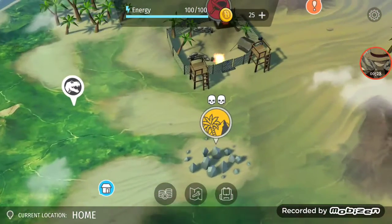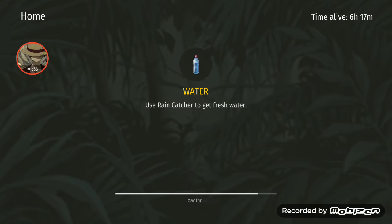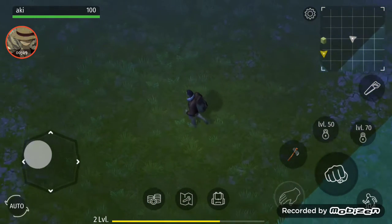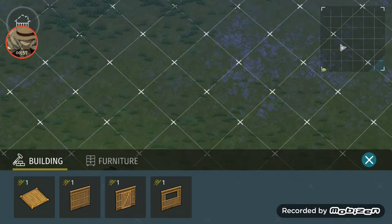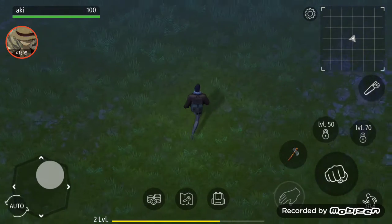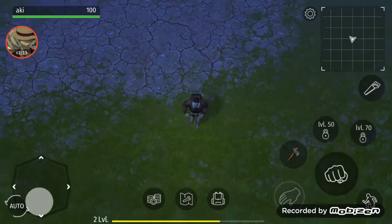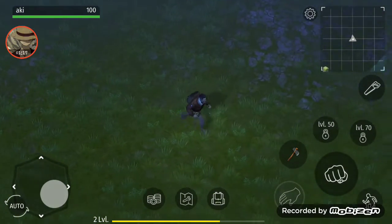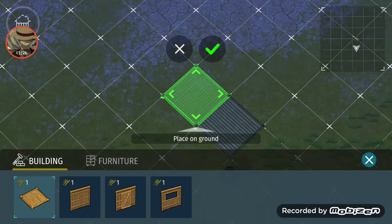So let's start building our house first. Let's see where should I do it — should be kind of in the middle, right? Maybe somewhere right here is the middle. Let's put foundation, foundation, foundation.